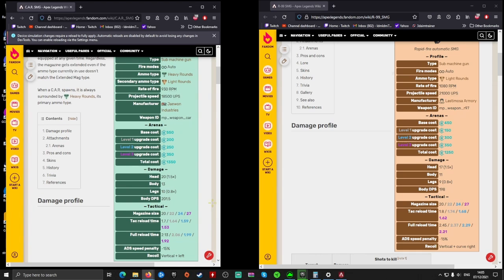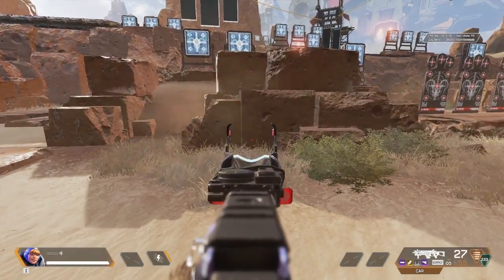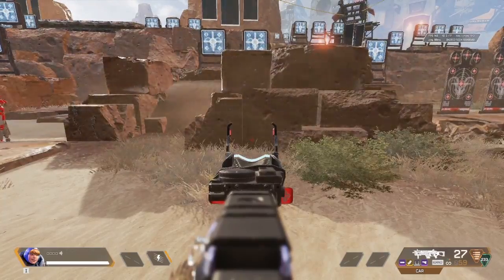Now I'm going to talk about this gun's recoil. The CAR has a vertical recoil starting to the left and then going slightly to the right. The R99 is the other way — vertical going to the right. In general, heavy ammo guns go to the left and light ammo guns go to the right. Let's go to the firing range — first I'll show ADS, aiming down sights. You're going to see the gun going slightly to the left and then to the right.